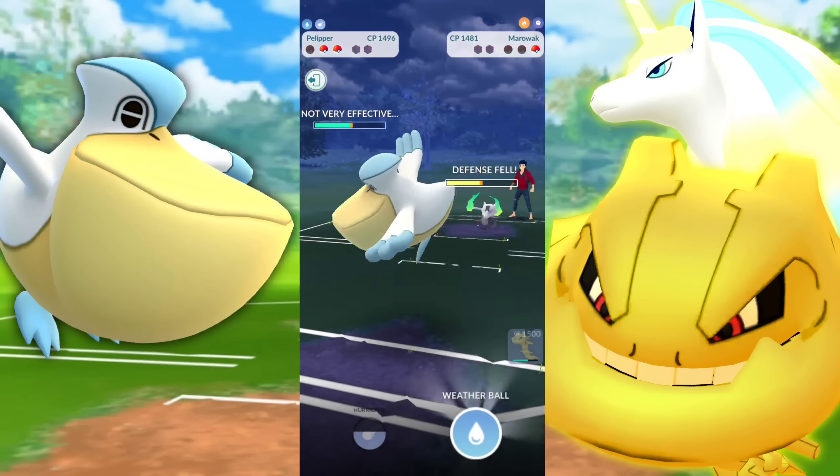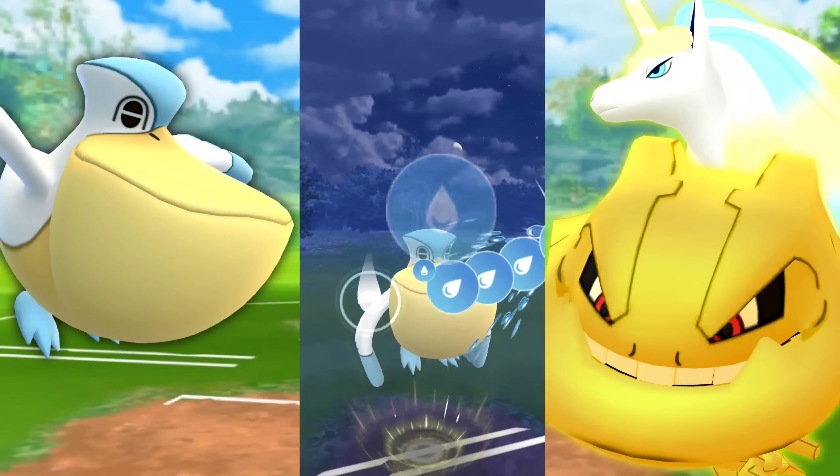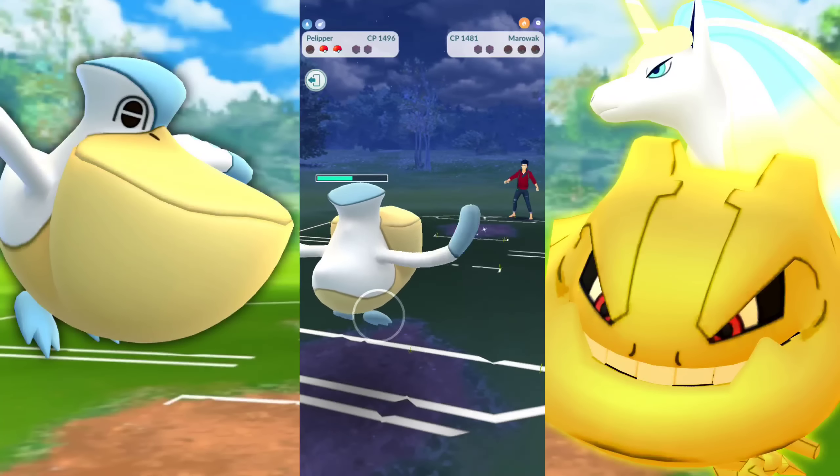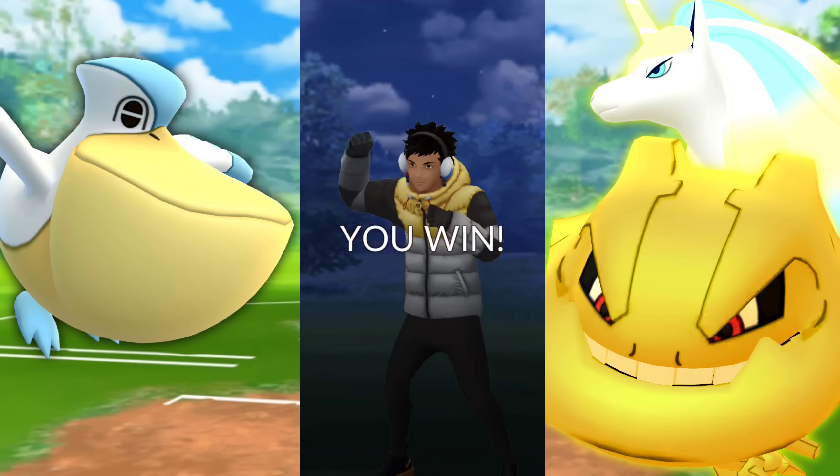Bringing in the Steelix to Thunderfang them down while we gain our energy — and they're not able to get to the Bulldoze. Going for the Psychic Fang, the Steelix pulling the win for us. Well, not quite — the Pelipper is going to be able to do that. We're lowering the defense, going for the Weather Ball which is going to be doing extra damage, and we take the win.